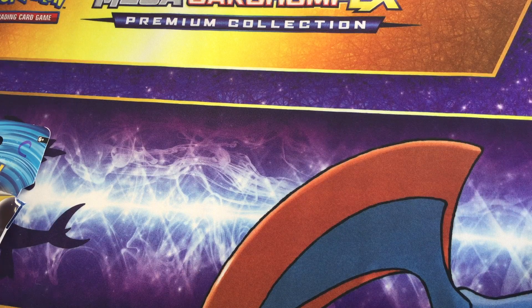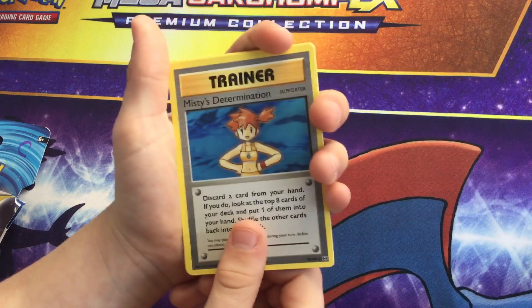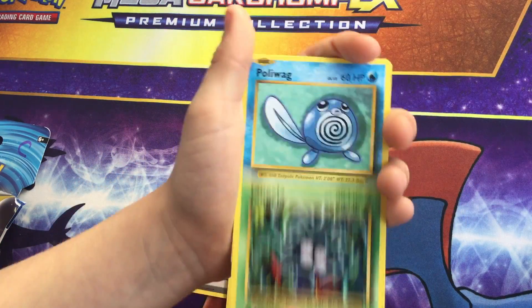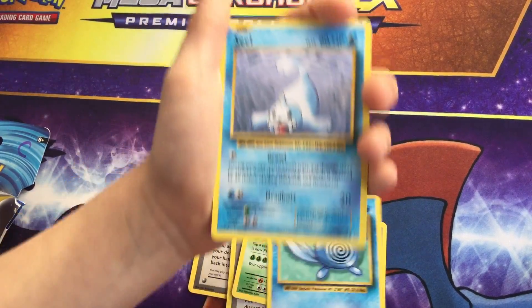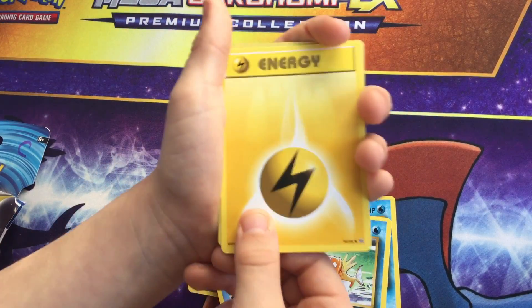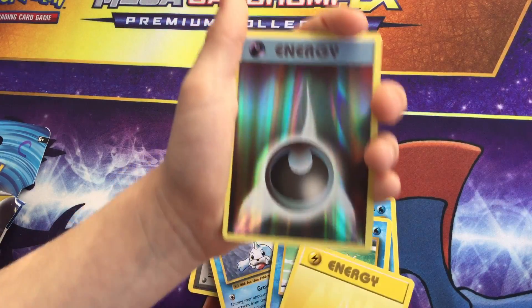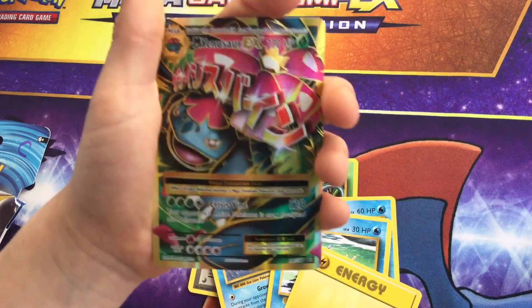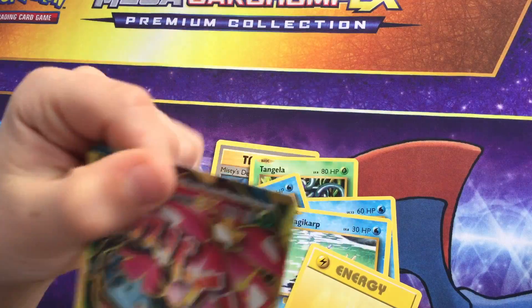I think it's a Mega! Let's just do this and get straight to the Mega. Mysterious Termination. Revive. Haunter. Tangela. Poliwag. Seel. Magikal. Lightning Energy. Reverse Hollow Energy. And the Mega Venusaur EX full art — and I pulled that one in the jumbo opening too!